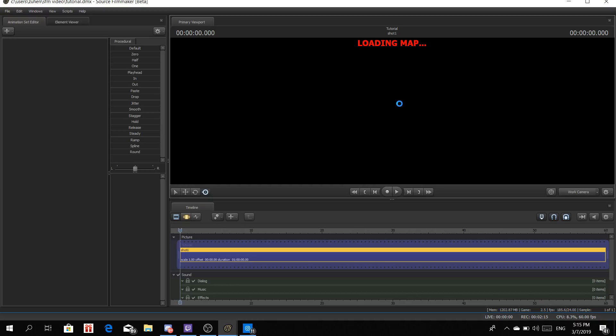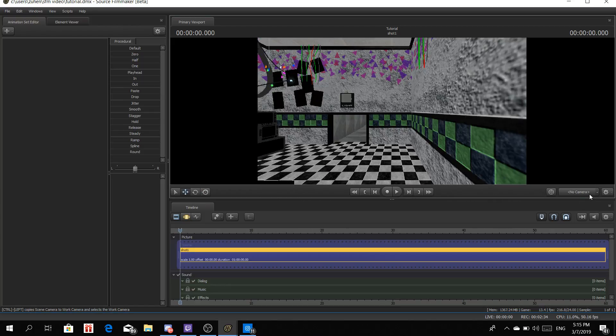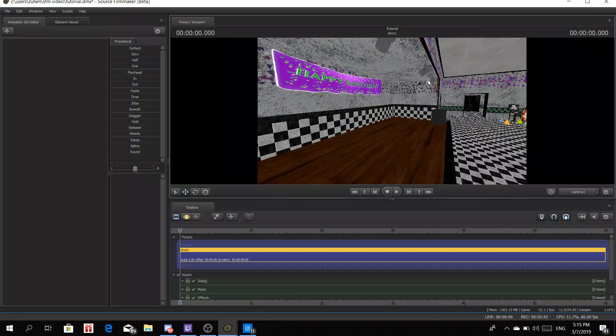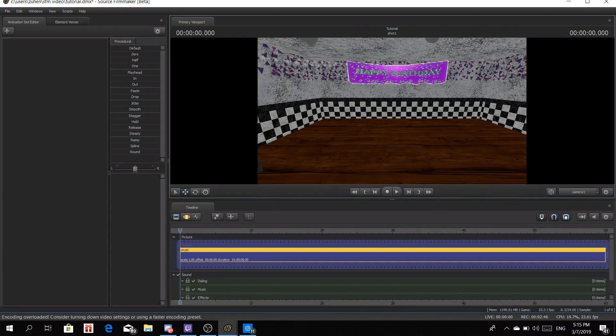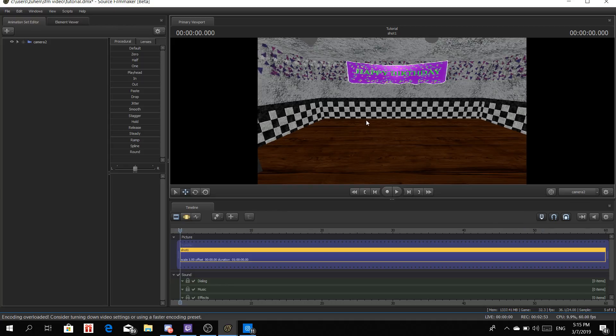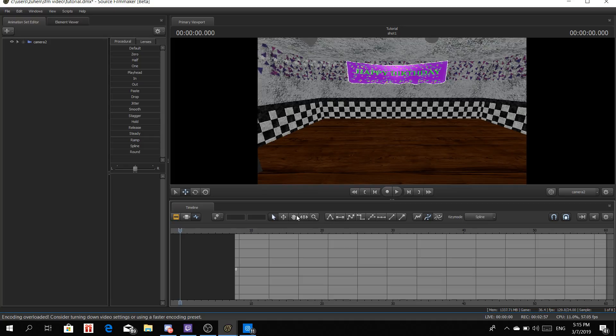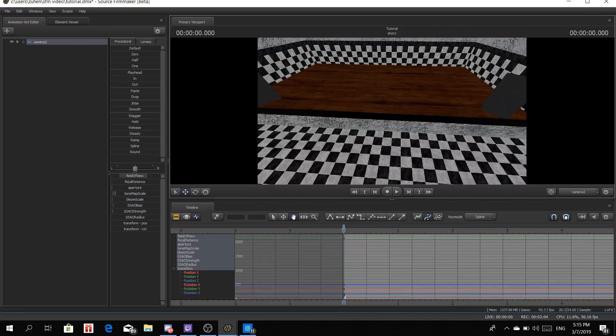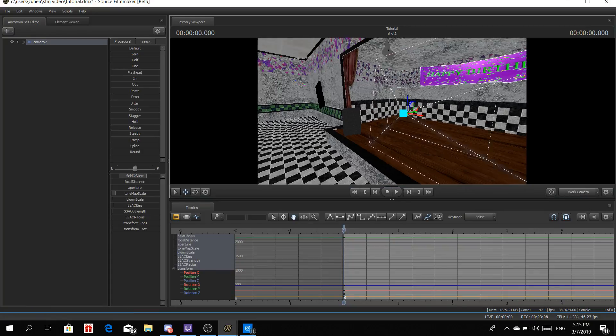Okay, there we go, now it's loaded. You can't see anything, so just turn on the light — there we go. Let me get a new camera. Let's go to the show stage so I can show everything. I'm going to spawn a camera, switch to the second camera so I can edit. Let's control the camera. Okay, we have our camera, everything's ready.